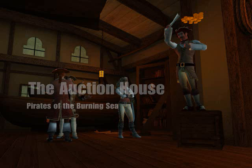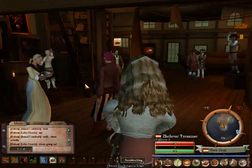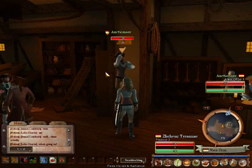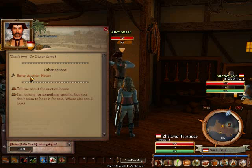This video is a brief introduction to the auction house in Pirates of the Burning Sea. The auctioneer can be found either using the mini-map, or just look for the guy with the pile of cash over his head. When you click on him, it opens up the conversation dialog, and you click Enter Auction House.